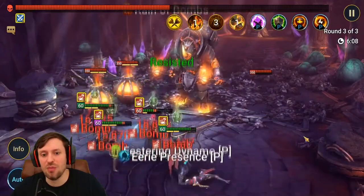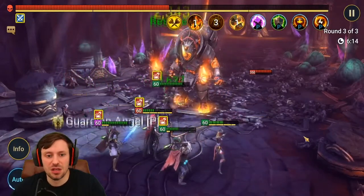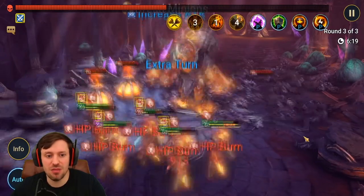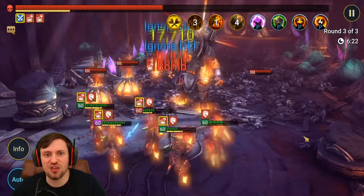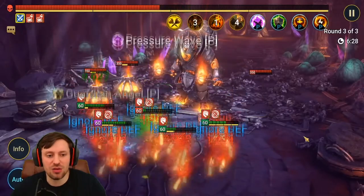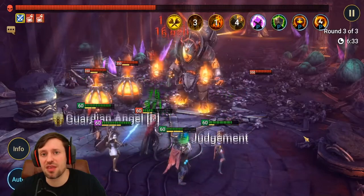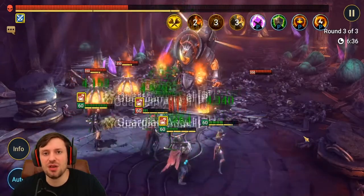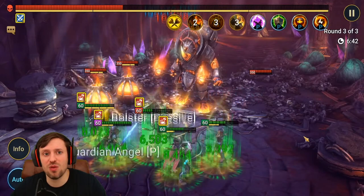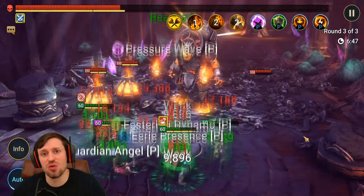Vrask — we want to lock out all his abilities and only do A1s. His A1 heals the whole team and also increases his turn meter, so that keeps him going. I also want to mention Astrolith's A1 — if it's a critical hit it increases your whole team's turn meter by 15%, which is awesome. So we're a pretty fast team. All of them have HP stacked, and I also managed to get Vrask counter attacks through masteries and accessories.